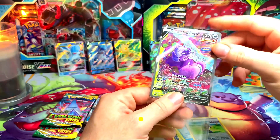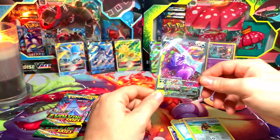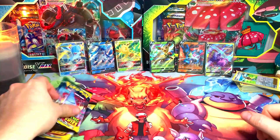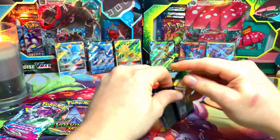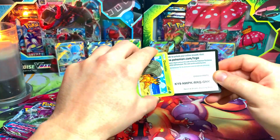The Galarian Slowking V alternate art — let's go! One pack of Chilling Reign and we pulled an alternate art Galarian Slowking. I've never pulled this card before. Love the artwork — pretty cool. We'll set that one up in the back. Now Evolving Skies, and we'll do Fusion Strike last before we get into the giveaways.